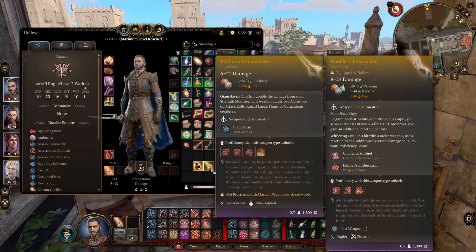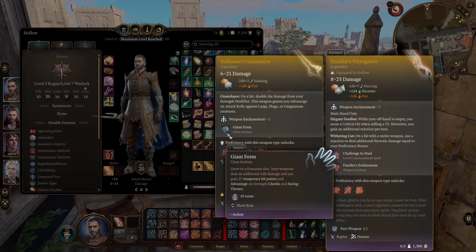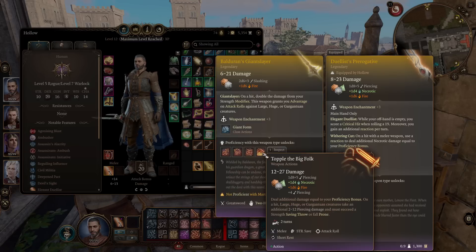Second to that is the Giant Slayer Greatsword — a 2d6 weapon that comes with the passive Giant Slayer. On hit, you'll deal double the damage from your strength modifier, which is really important for strength builds, and it also gives you advantage on attack rolls against the very big enemies of the game. You'll also get Giant Form, giving you massive hit points temporarily, growing you physically, increasing your damage, and providing advantage on strength checks and saving throws for 10 turns per short rest. It also comes with its own unique attack, Topple the Big Folk, dealing damage equal to your proficiency bonus, and if attacking a particularly large creature, you'll deal additional piercing damage along with a strength saving throw for prone.